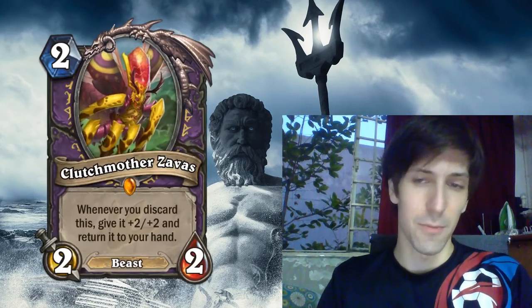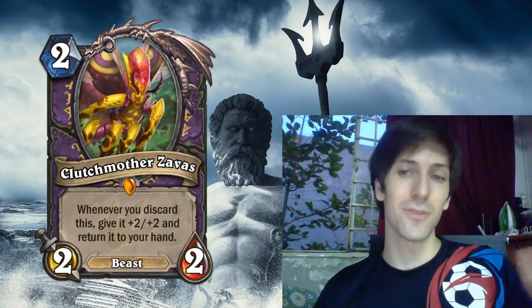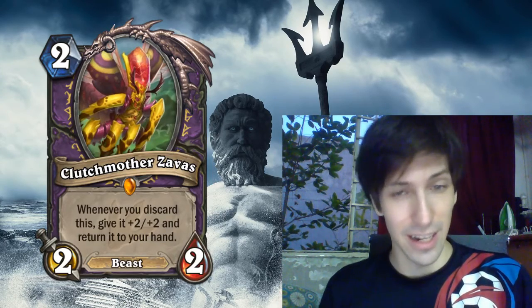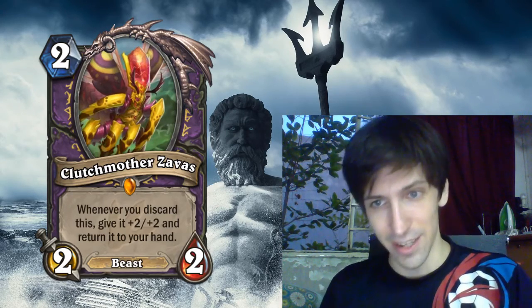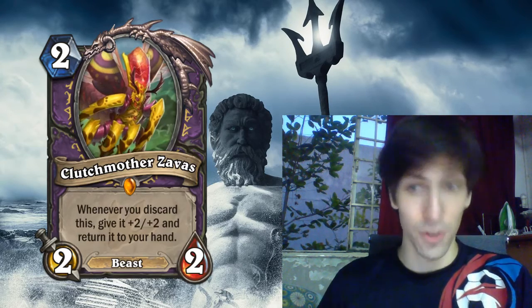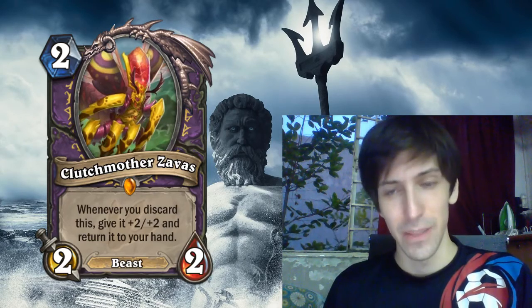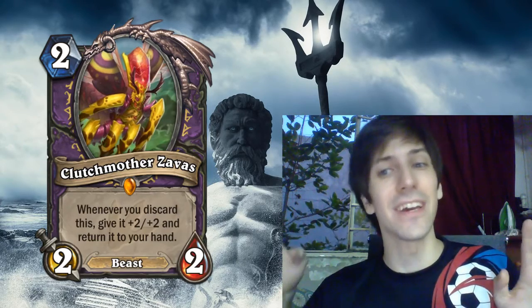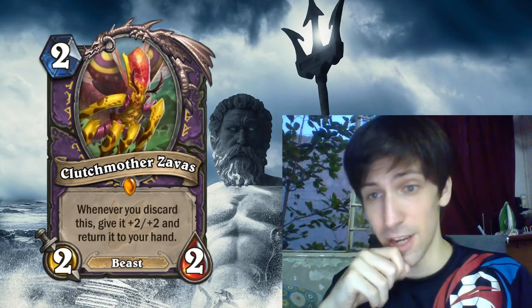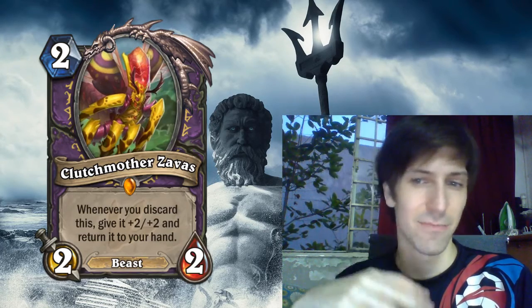First up, and probably the most rage-inducing for some people, is going to be Clutch Mother Xavis. This is a 2-mana 2/2 Warlock Beast — apparently it's a beast, I didn't even pay attention to that. But the relevant part is that whenever you discard this, you give it +2/+2 and return it to your hand. So what this means is if you're playing a Zoo Warlock that discards cards — which is looking more and more likely as they release more cards — then this card's going to be great, because it's a mediocre minion that becomes really good.